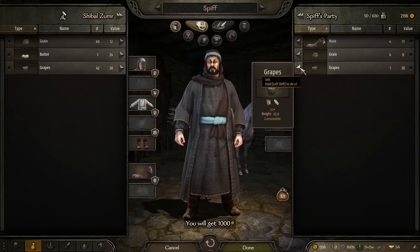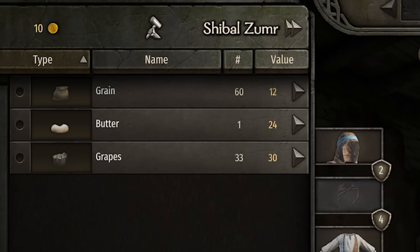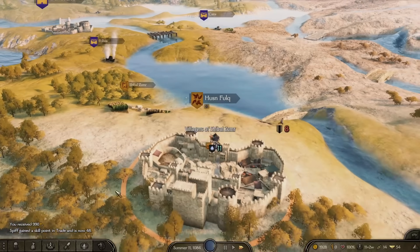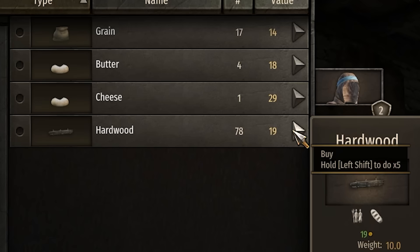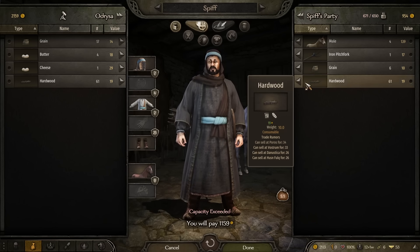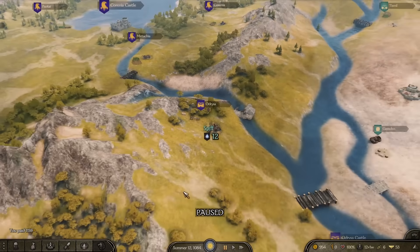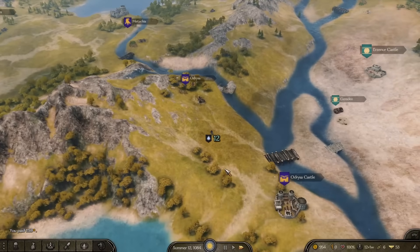I found just a tiny little villager in the middle of nowhere who is willing to buy grapes at a price of 30. That's going to improve my trade skill — thanks, lovely person; evidently you haven't had a grape supply wagon in a very long time. Now I'm going to buy a metric ton of hardwood here because it's ridiculously cheap at only 19. We've purchased ourselves 61 units of hardwood. Hardwood has many uses — you can use it to trade and gain money, or you can use it to cause a few shenanigans in the game.